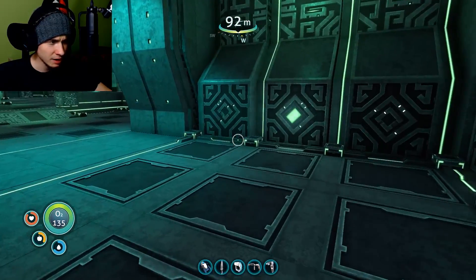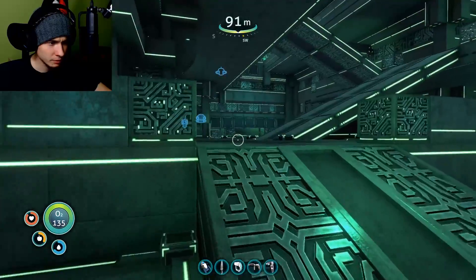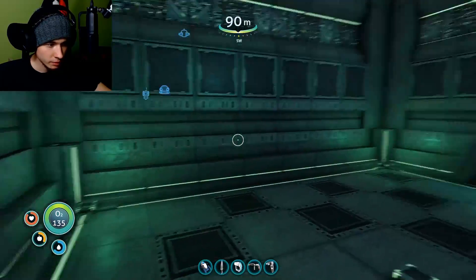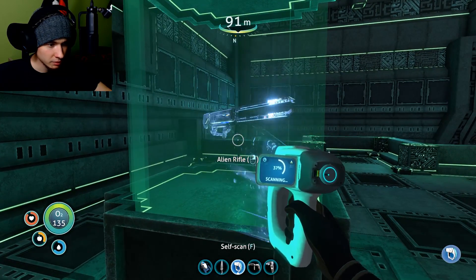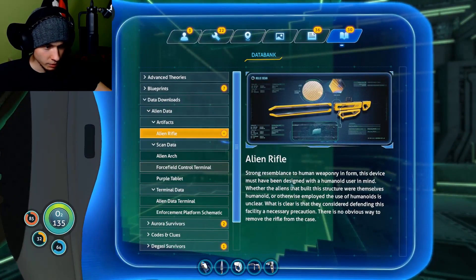This episode went the way I never expected. Ready to go — what else do we have here? There's another ion crystal — what's that? Alien rifle — I want that! 'Strong resemblance to human weaponry in form, this device was designed for a humanoid user in mind. Whether the aliens that built this structure were themselves humanoid or otherwise employed humanoids is unclear.'